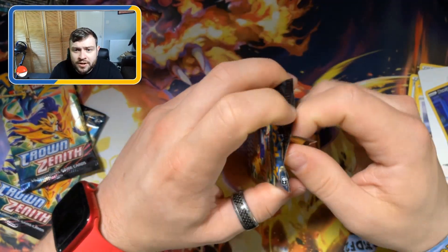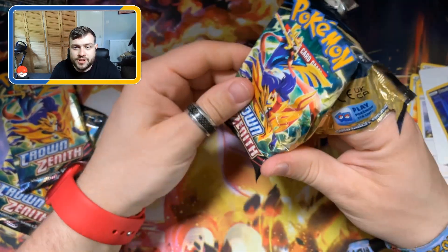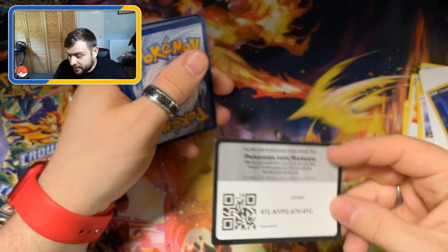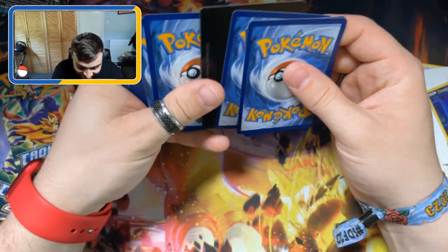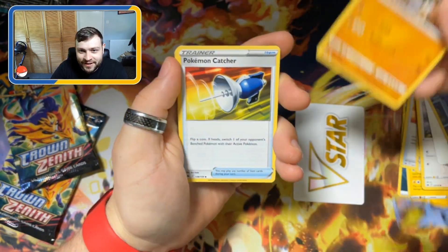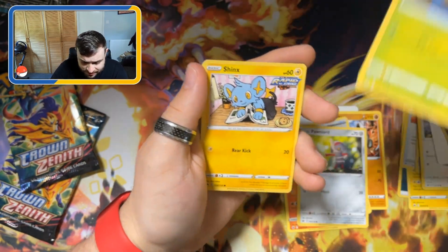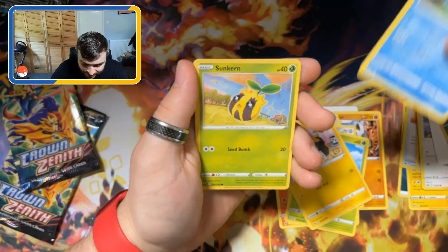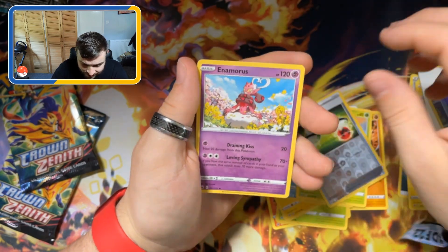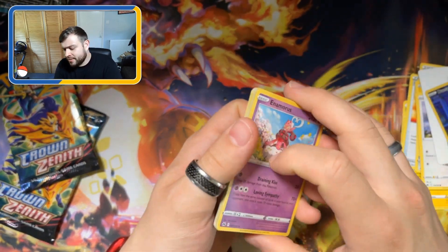So far, not terrible pulls from this set of Crown Zenith cards. Crown Zenith is a set I haven't opened in a long time. We've got another V-Star marker — what is going on? These packs are wild. Got a V-Star, got the Grabbler, got a Pokemon Catcher, Slazzle, Pawnhead, got a Kricketot, Shinx, Galarian Mr. Mime, Suncurn, Reverse Holo Energy Switch, and we have an Enamorous — but no V-Star card, yet a V-Star marker.